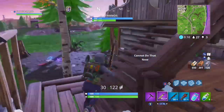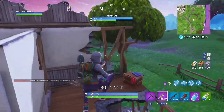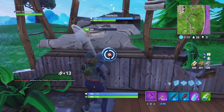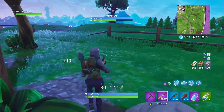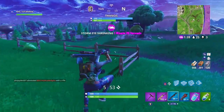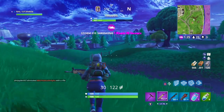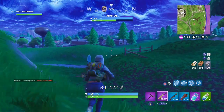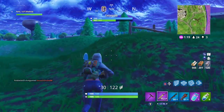Welcome back to a brand new video. Today's video is gonna be the Fortnite weekly challenge - spray over different Carbide or Omega posters. I'm gonna give you guys all seven locations. This is worth five battle stars and it's honestly the hardest challenge. There are different posters on the map, some with the Carbide skin or the Omega skin - it doesn't matter, you can do either or.